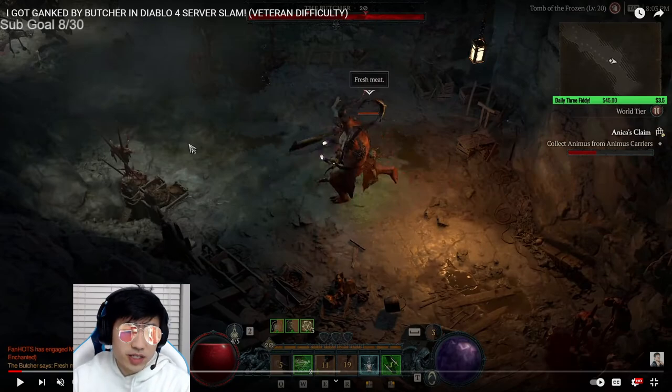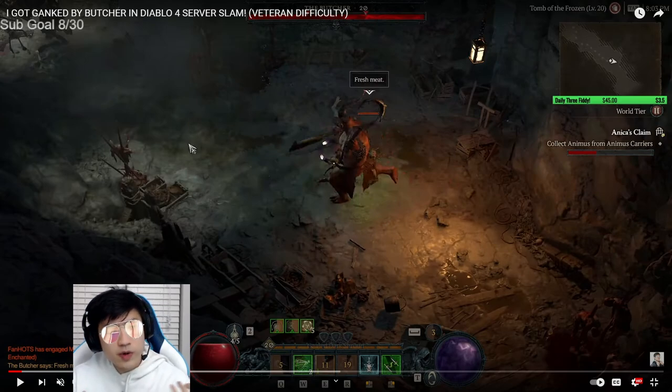What I've noticed was that if you are far away from the Butcher — more than like one screen away from you — he'll have two moves. He will either do a charge towards you, which will stun you if it hits, or he'll throw a hook at you and pull you all the way back to him, which will also stun you if it hits.